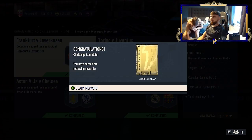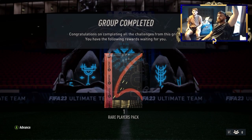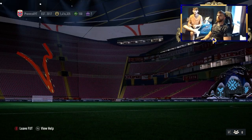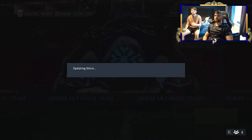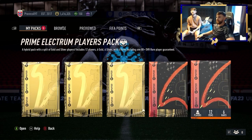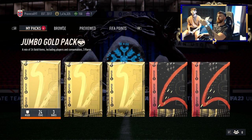As usual we've done Marquee Matchups and we have a guest as well. We're going to open five packs — two each, and then whoever got the best out of the first four opens the last one. Realistically it cost about 20k, so all we need to make back is 20k. We'll go Jumbo Gold first. I think the rare players pack is the best so we'll do that later.